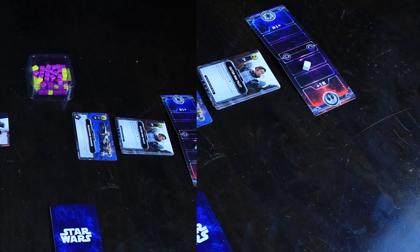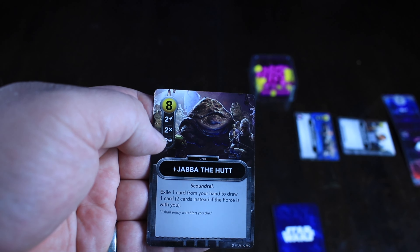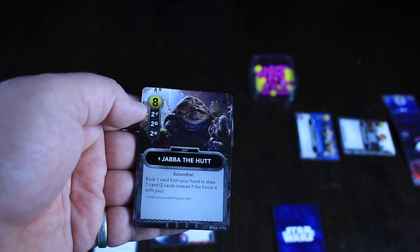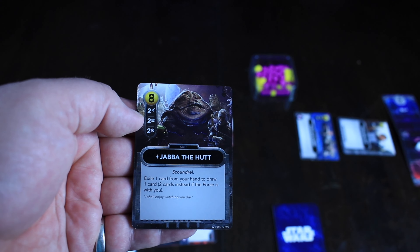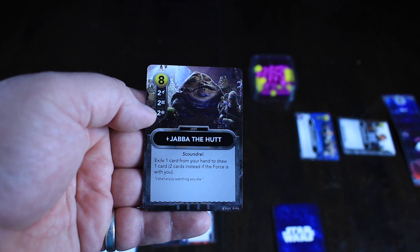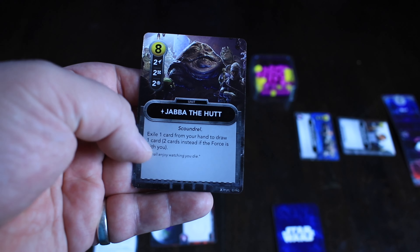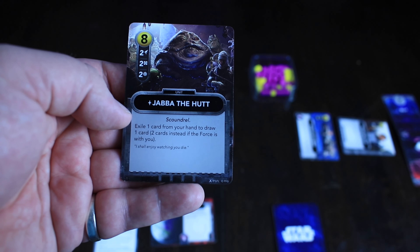There are three kinds of currencies in the game, shown on the top left of each card. The very top left is the price — what it costs to purchase the card from the middle row. Then there are gun icons, which represent the damage you can deal. The crate symbols are your resources — your money to purchase new cards. This card gives you two guns and two crates. The Force symbol at the bottom of the card means you can move the Force tracker twice in your favor.